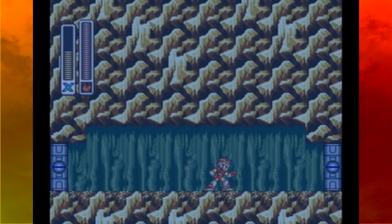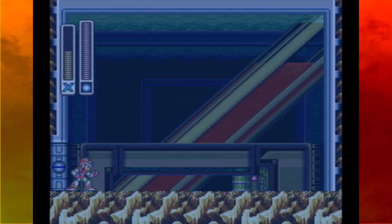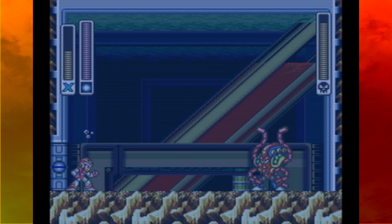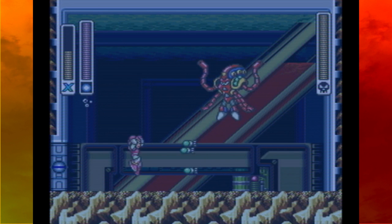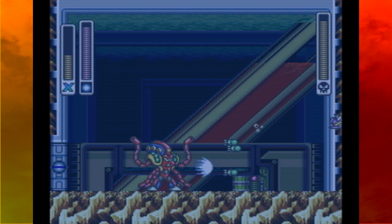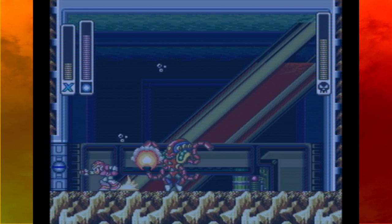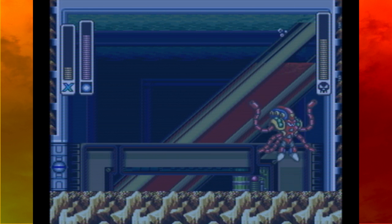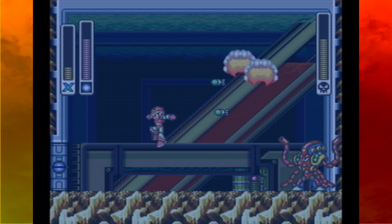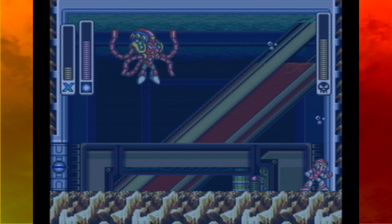We'll take out Launch Octopus using his weakness - I really don't get this one. I don't know why a shield takes out a missile-shooting octopus, but it is what it is. True to his name, he just launches things at us - he's just launching.